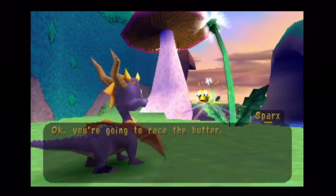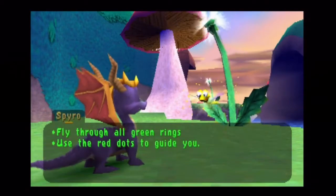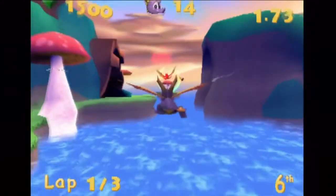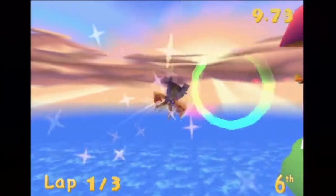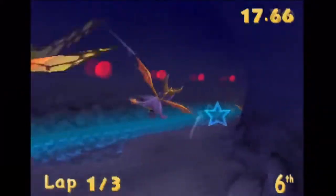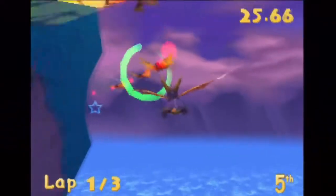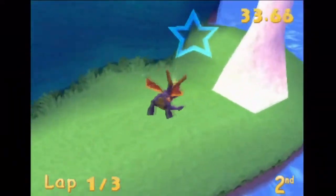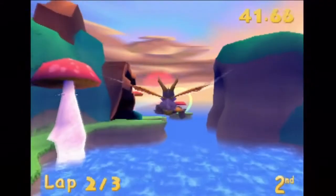We're gonna race the butterflies. You have to fly through all of the green checkpoint rings in order. The red dots will lead the way. This might take me a couple tries, but it's actually just a race level. The stars are boosts, and you're gonna want those because the butterflies will hit them. That butterfly is in my way and annoying. Well, we're already in second, so...